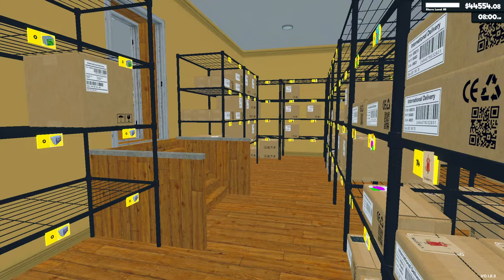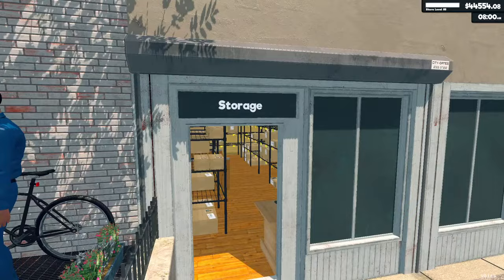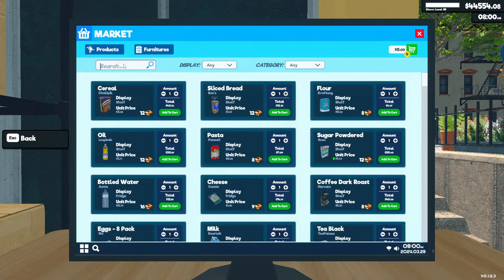The only thing that sucks is we tend to run out of stuff back here really quickly. The whole idea is I'm doing two days worth of customers jammed into one day, so we've run out of stuff pretty quickly. I kind of wish the update had something to do with taking boxes in, making the storage area bigger or something like that. But it's still a pretty cool update. Let's go ahead and order some stuff.